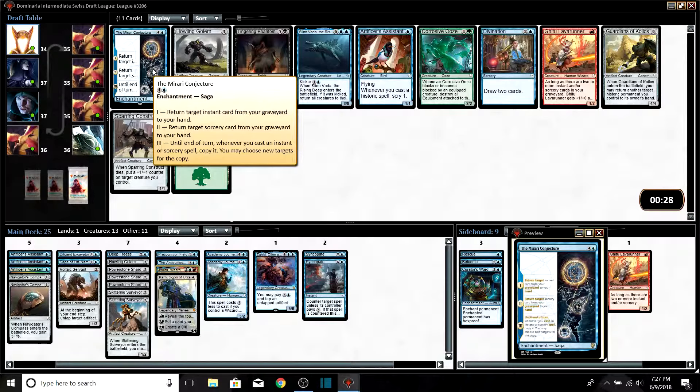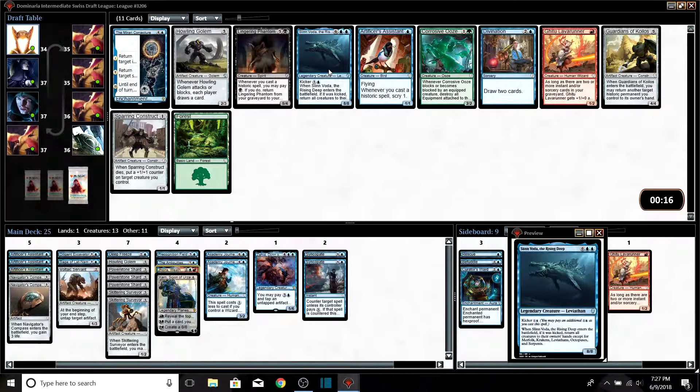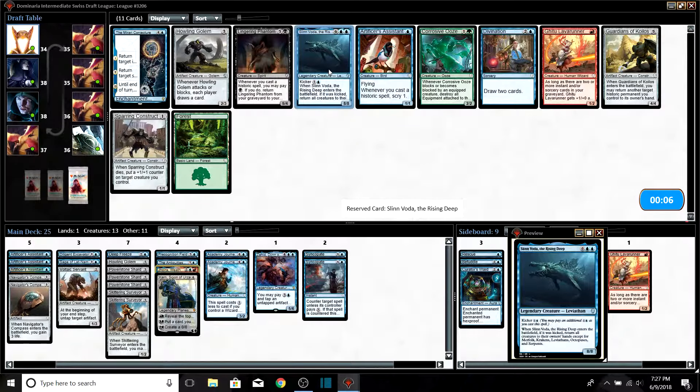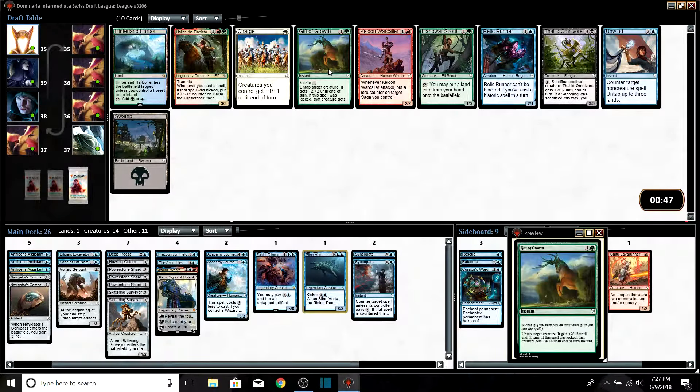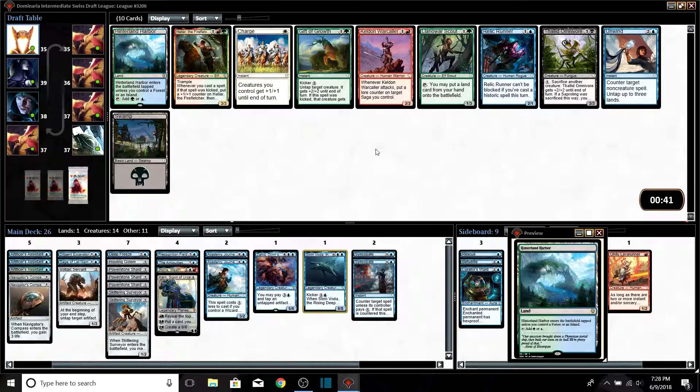Mirari's Conjecture returns an instant from your graveyard to hand, and then a sorcery — but we don't have much in our deck for that. We're pretty creature-heavy for what we have going on. We have 900 Power Stone Shards — maybe we just play mono blue splash red for Geora, use Slinn Voda to bounce everything back to their hand since all three Power Stone Shards can tap. Divination seems good; Mirari's Conjecture does not. We're jamming Slinn Voda.